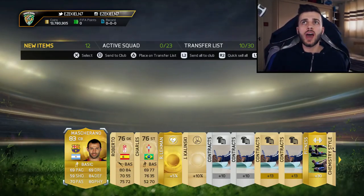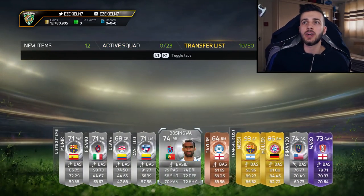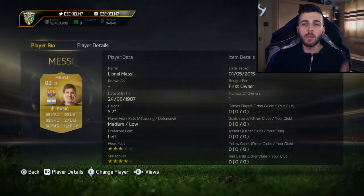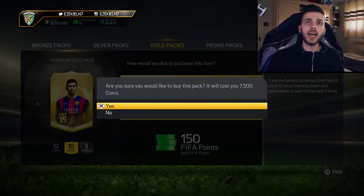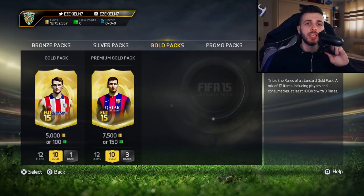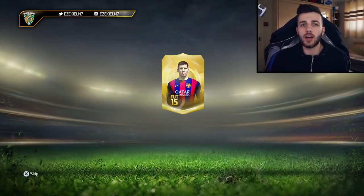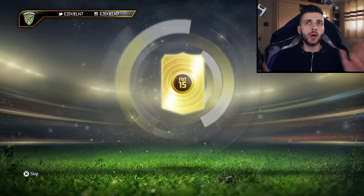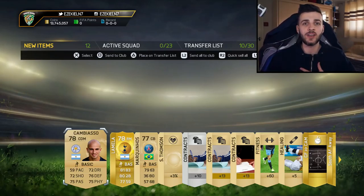Mascherano again instead of Messi — although we do have Messi first owner on our club. I'll even show you the first-owner Messi right here on the transfer list. Mascherano is an absolute troll. This is going to be the last pack — we're doing the pack superstition of opening with our nose. This time we've gone and got a Tottenham player, and I'm an Arsenal supporter, so that's not a good way to end the video.